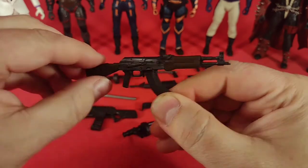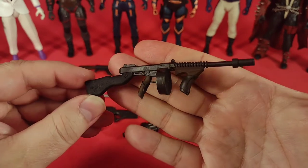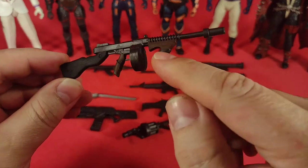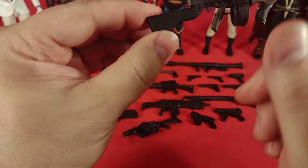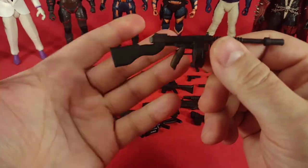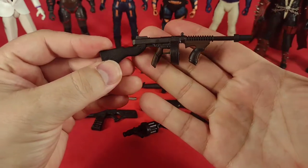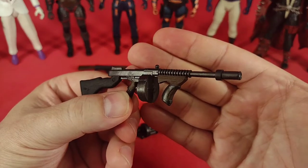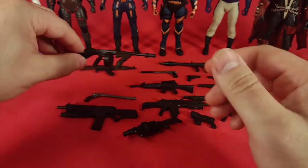Another piece that gets some extra paint apps is the Chicago Typewriter — the Tommy gun. You can see the wooden grip and wooden foregrip just before the little black metal piece. They didn't paint the stock, which is confusing to me because they put brown here, here, and here, but not on the stock. Other than that, I really like this Tommy gun — it was one of the main reasons I wanted this set, and one of the reasons I got two of them.